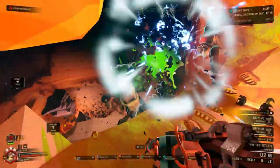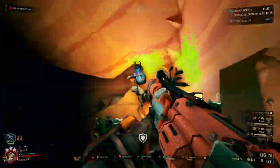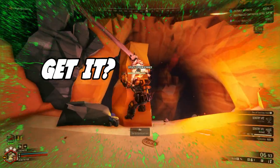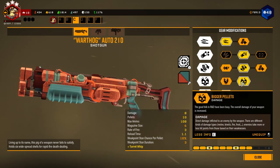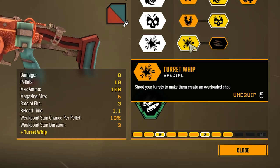There's little that's quite as satisfying as putting your Warthog shotgun against a bug's forehead, saying some clever one-liner, and watching it no longer be able to bug you. It's got decent range if you need it, great weak spot burst damage, and in my opinion, one of the most fun interactive upgrades of any weapon in the game: the turret whip.